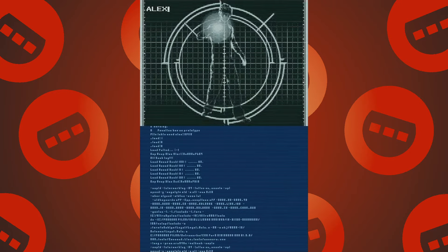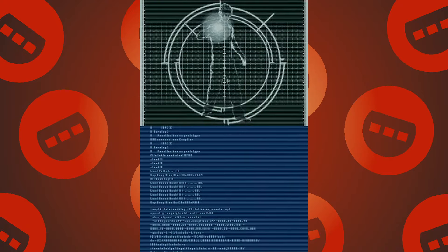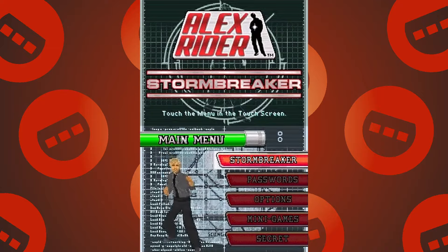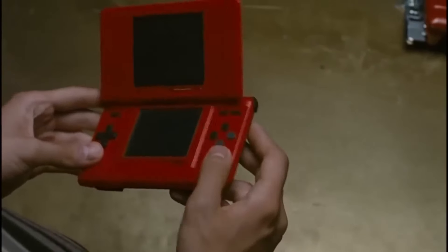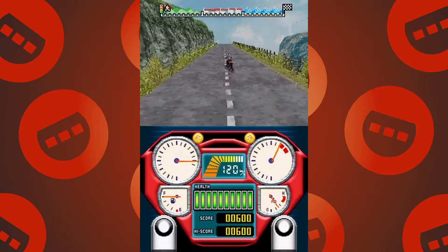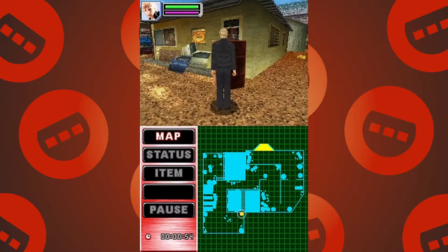Alex Rider Stormbreaker is a 2006 Nintendo DS game based on a film released that same year. It's a licensed movie game, so keep your expectations in check. I've never actually seen the movie, but from what I can tell it's basically like a British kid 007 — a kids' spy action film. Interestingly, the character actually has a Nintendo DS as a gadget in the movie, so there's some product placement there. I found the game to be pretty cool for what it is — it has a lot of variety and some really cool set pieces.